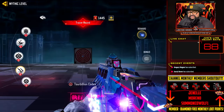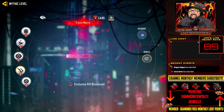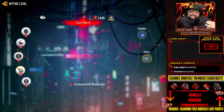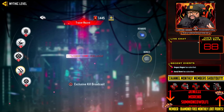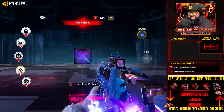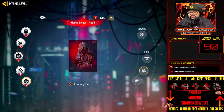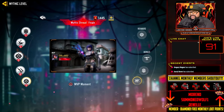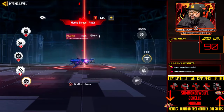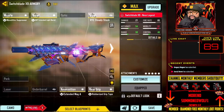You also get tracer rounds with this weapon — the Krig 6 will have ice tracer rounds, I'm excited for that. You get a highlighted kill feed so everyone sees you have a mythic item. At level five you get a special loading icon and an MVP screen of you holding the weapon. Plus the share feature. It's like an announcement to the whole lobby.